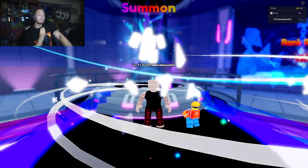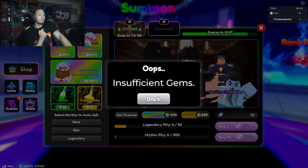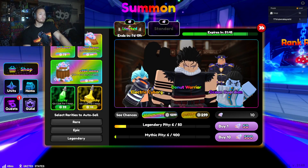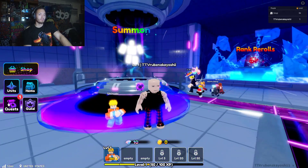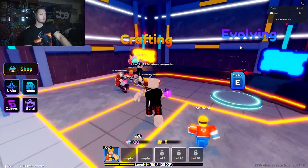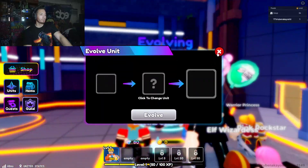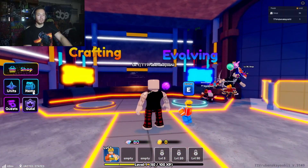Basically whenever you get mythic towers or secrets, you can craft items, and once you get enough of those items you can craft more of them. And once you get enough to evolve your tower — your mythic or secret — you can evolve them in here. Got it.